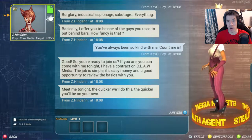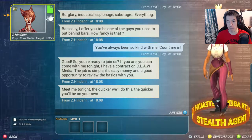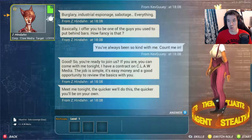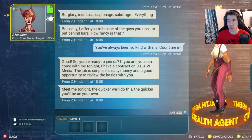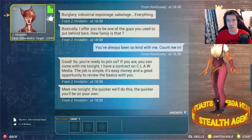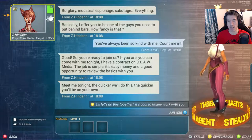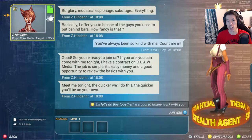Could we have declined it? So you're ready to join us? If you are, you can come with me tonight - I have a contract on Claw Media. The job is simple, more money and a good opportunity to review the basics with you. The quicker we do this, the quicker you'll be on your own. Wait - so I used to be a police officer or something, and now I'm doing the bad guy's job. That's very hypocritical.